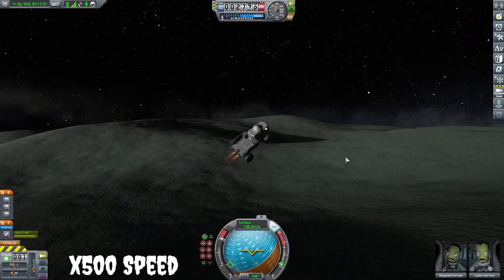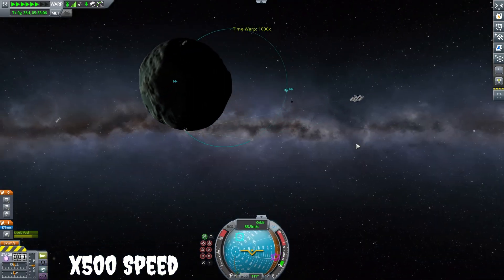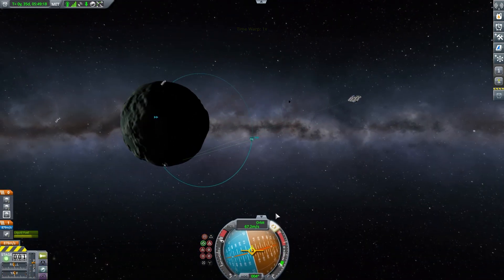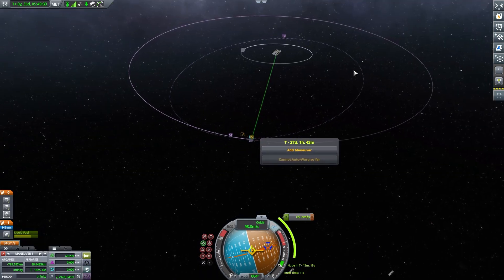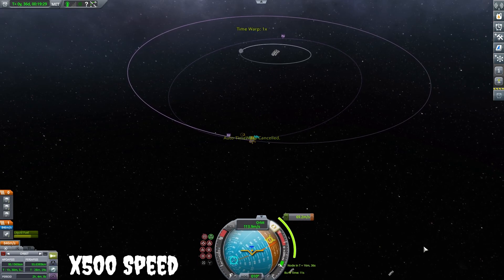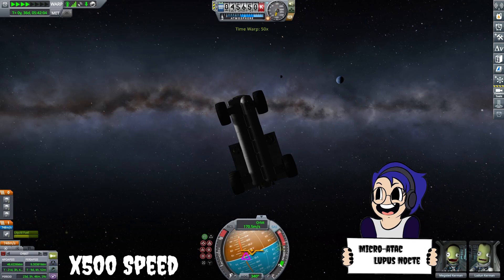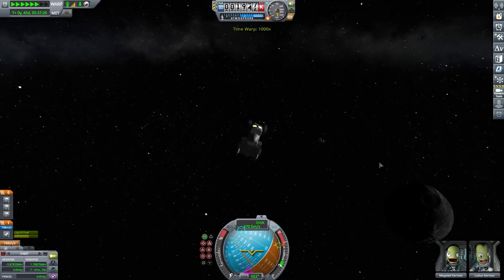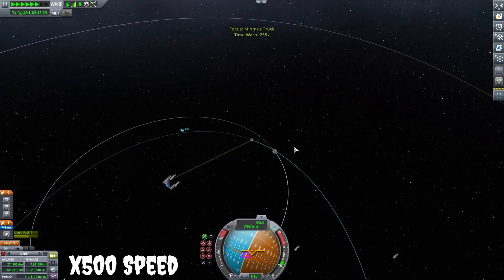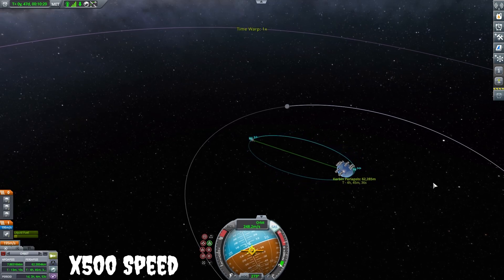We undock and start driving — well, more like scooting into orbit. I wasn't paying much attention and got into a crazy orbit, but we have plenty of fuel. We circularize — I cannot say that word unless I think about it — and get into a weird but functional orbit. Getting as close to Kerbin as possible, I end up with a cool moon transfer where we can see the Mun as we fly past, so I go with that. Why not see both moons in one trip?